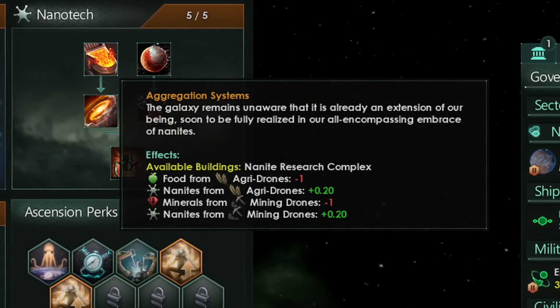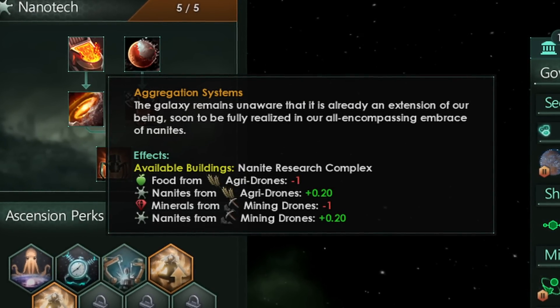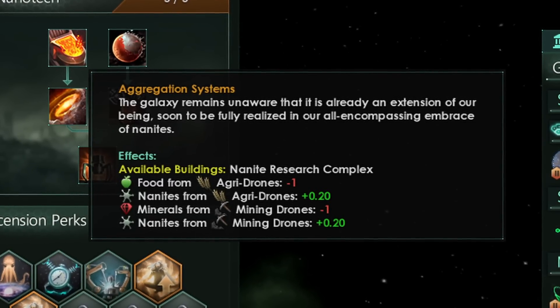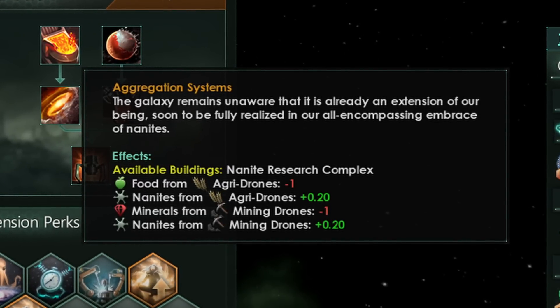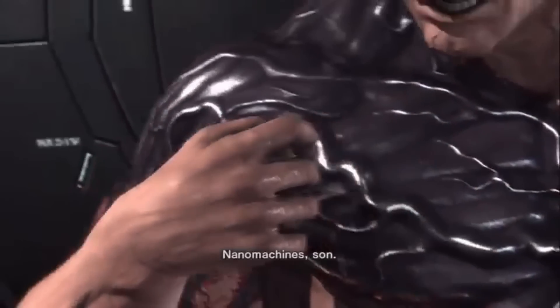On the first left is Aggregation System. Here we unlock the upgrade to the research facility. But more interestingly, agridrones lose 1 food but gain 0.2 nanites, and mining drones lose 1 mineral but gain 0.2 nanites. Yes, this applies everywhere. You don't have a choice if you want to finish this ascension path. If you notice you're lacking these resources, this is why — but you get another way of generating nanomachines.